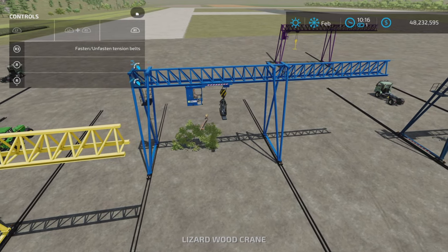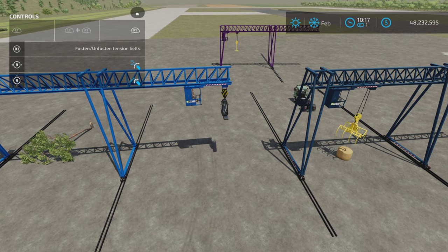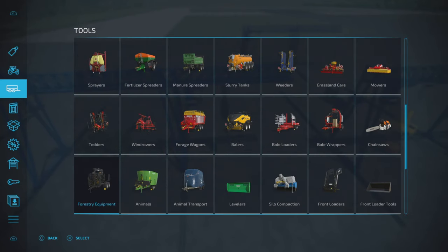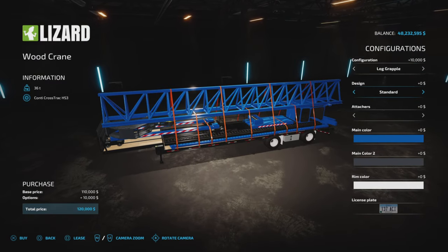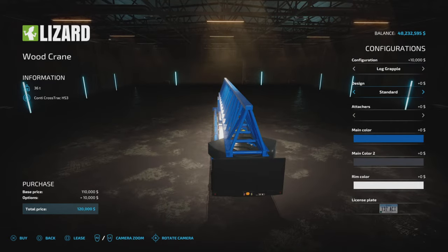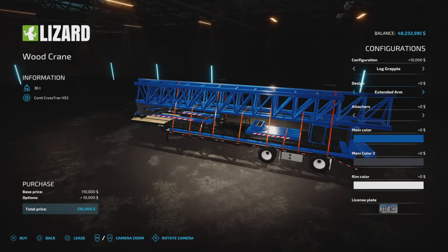Is this one extended or not extended? Yes — there's the extended one, so that's the difference. If you pick standard, it will still show the extended arm, except you won't be able to go out there. So make sure you pick the extended arm because you're going to have it either way — you might as well use it.